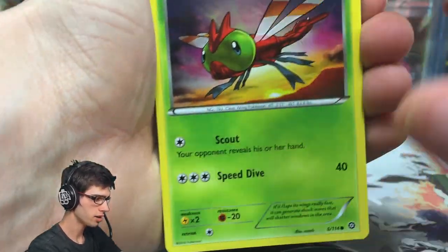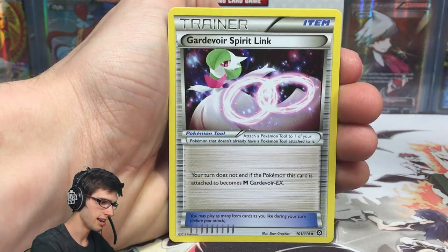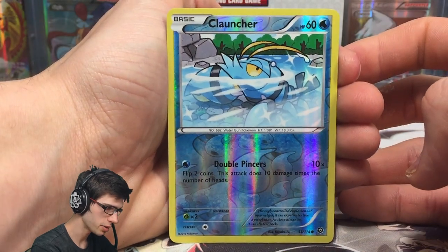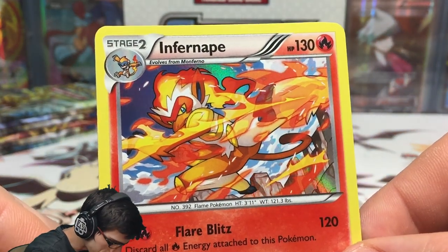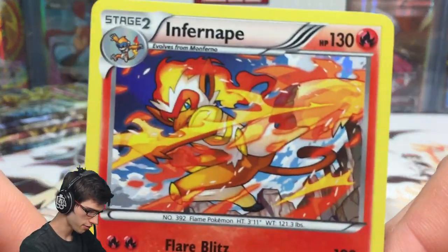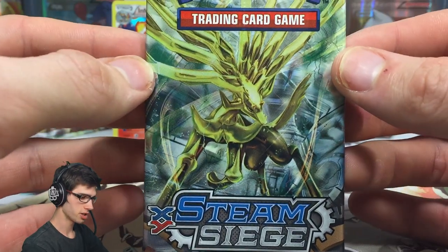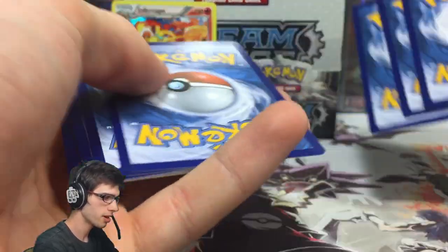We've got a Yanma — shoutout to Candy Eevee — with Scout and Speed Dive. A Fletchling, Mareep, Driftloon, Aipom, a Guardianite Spirit Link, Nuzleaf, Claw Fossil, a Dwebble, a Clawitzer reverse with 60 HP and Double Pincers, and an Infernape holo! The flame detail on Infernape with the kick is epic — like a flame kick. It's got 130 HP with Flare Blitz and Flare Up. Let me know if you'd love to see an Infernape full art made in a future TCG expansion — the Sinnoh starters really need more love.